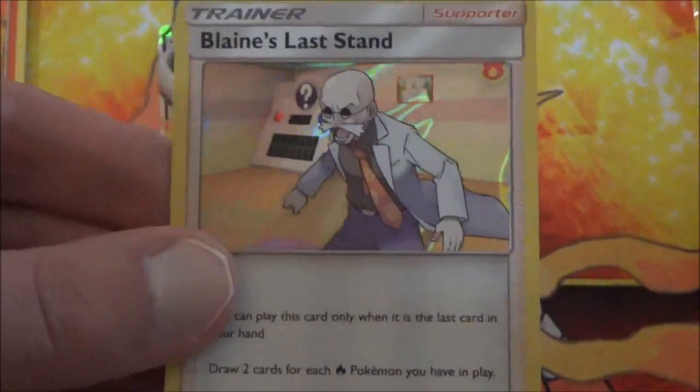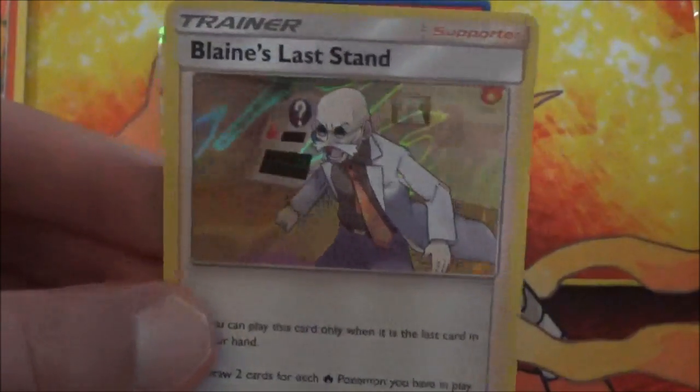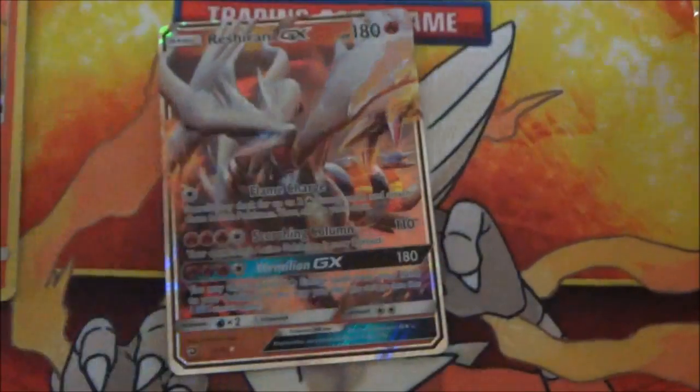And we have Blaine's Last Stand — the Holo Trainer card in the set. That's pretty cool.